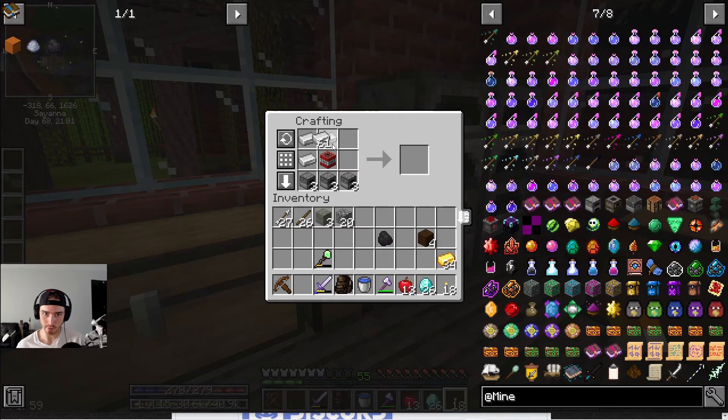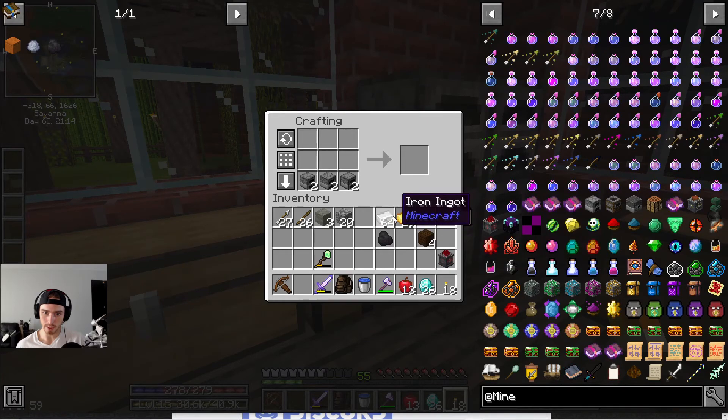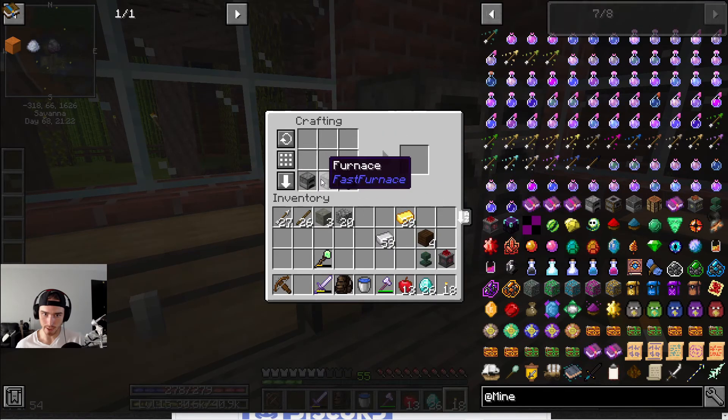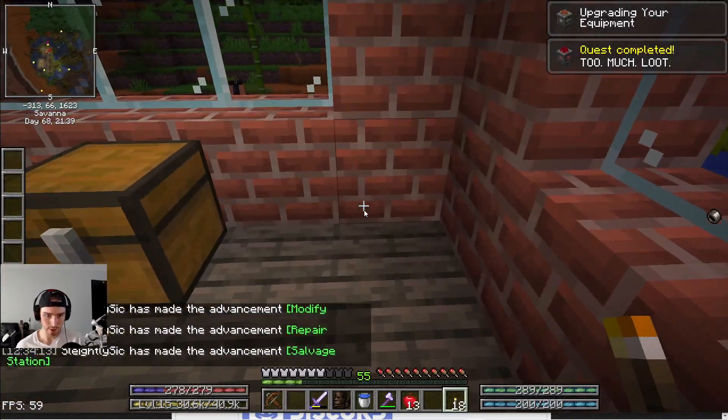I just have to remember the recipe. I think this one was for this — okay. We'll go with gold, and there we go: the Equipment Salvage Station. Next one I think iron was with the coal — yep. And then unfortunately we forgot to make the crafting table, so now we have to do that. Then diamonds — and bada bing bada boom, we've got all of our stations here.